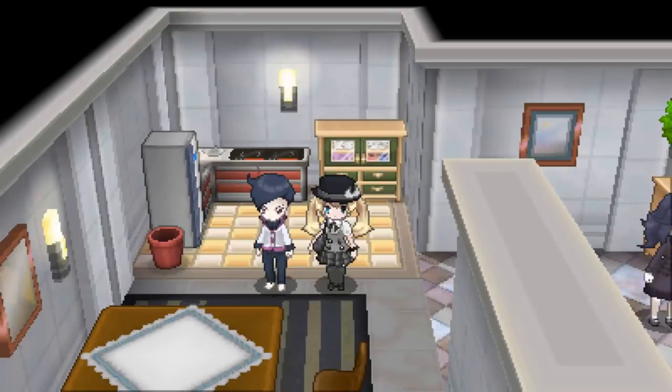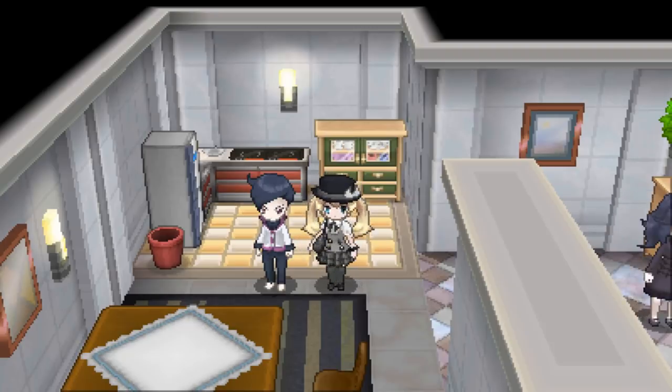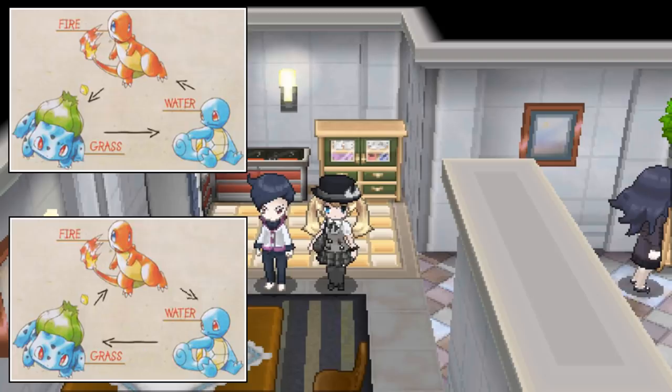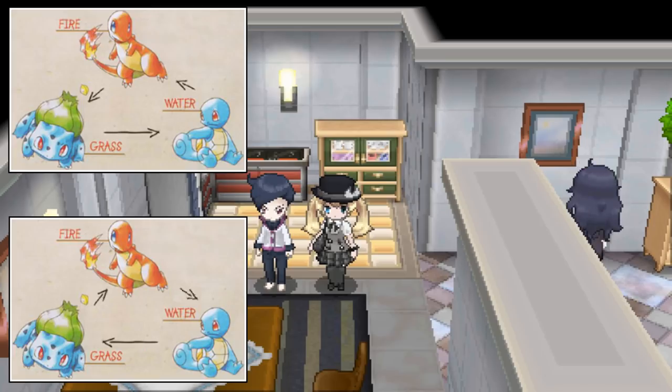We are going to be doing inverse battles tonight - it's going to be absolutely awesome. If you don't know what an inverse battle is, let me explain. Normally grass type moves are super effective against water types, but in an inverse battle, grass type moves are not very effective against water types, and water type moves are super effective against grass types. Everything is flipped, and that's the only way for this team to work.